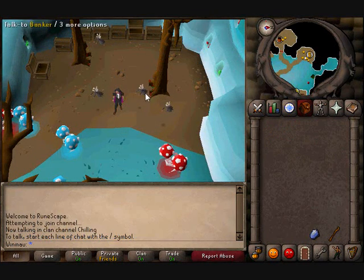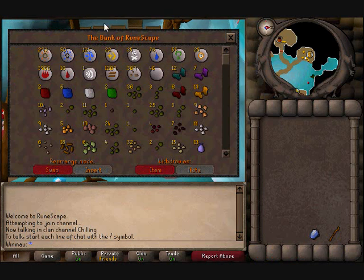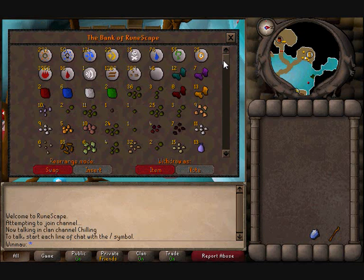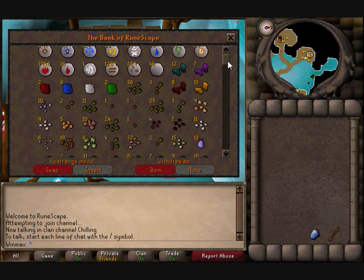Whilst I'm here I thought I'd give you guys a little insight into what my bank's looking like at the moment. I've got my runes up the top, nothing amazing, maybe not enough for teleports now. Gems generally get sold when I get like 10 or 20 of each of them. I've got a lot of money. Seeds - I try to collect as many seeds as I can. Those need to get sold. I've got a massive collection of horrendous seeds.